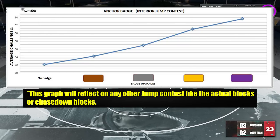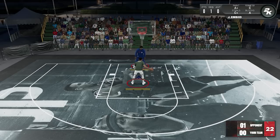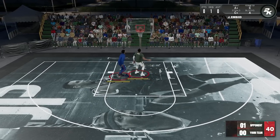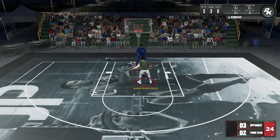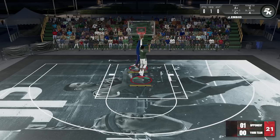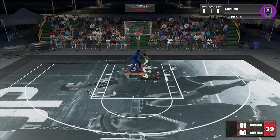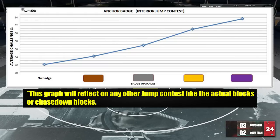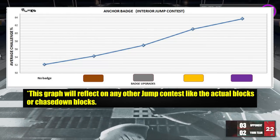One more takeaway: this stat proved that anchor badge is not just about the defender actually touching the ball. Some players have the impression — even way back with the rim protector badge — that if you failed to block the ball, it means the badge wasn't even used. That's not true. It will give you better coverage even if you failed to block the ball. And this graph will also reflect on actual blocking and your chase down blocks.